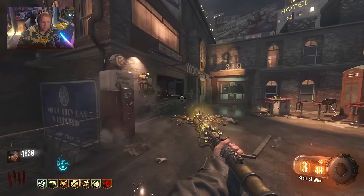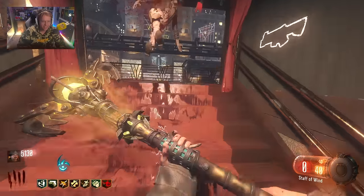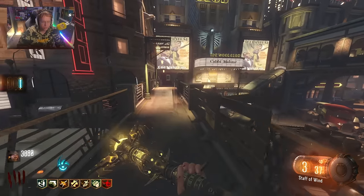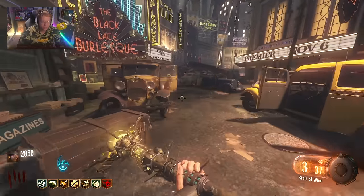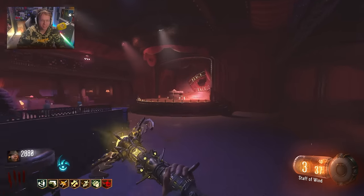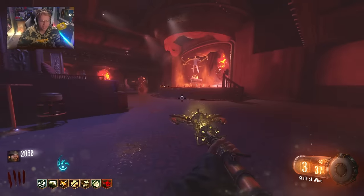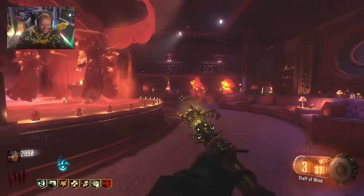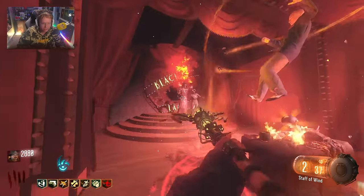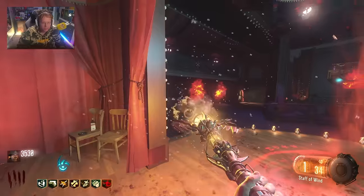It looks like you can only have one staff at a time because I could not get another one, but the Staff of Wind is so good. While we're here, let's actually see if we can do the ritual with the staff. What happens when the margwas come in? I'm thinking either I absolutely delete them or I do zero damage - and I think the latter is what's going to happen. Oh - it IS coded to take out the keepers! That is cool, so it's not just a straight rip from Origins - this is a really good quality port.